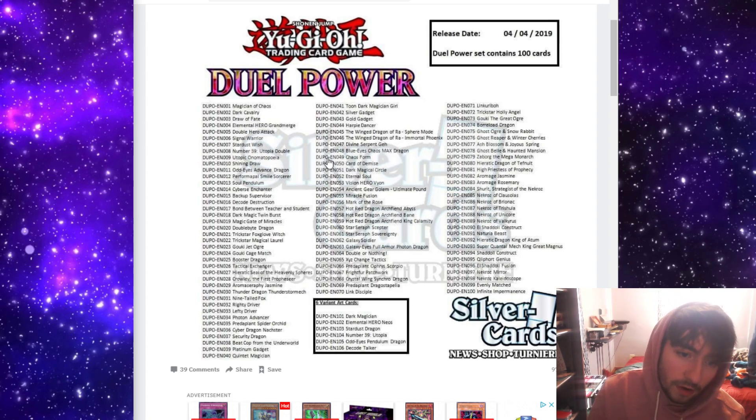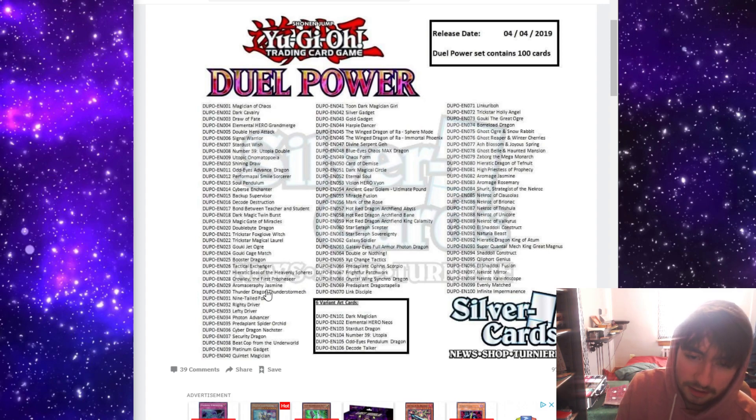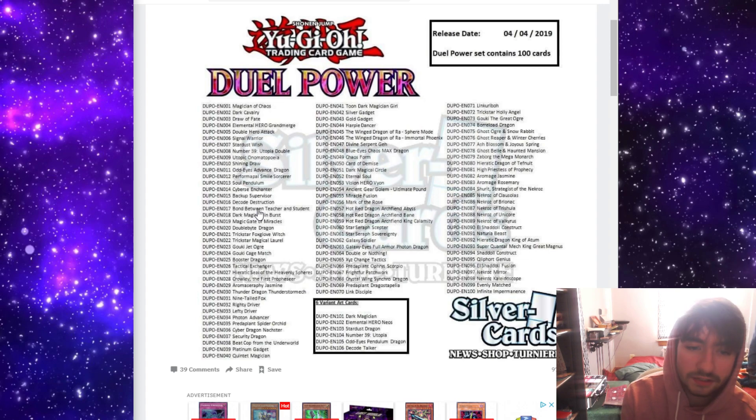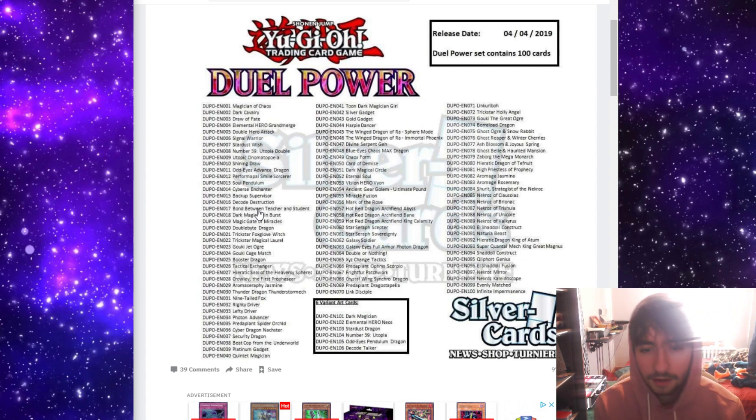Then we actually move to the reprints, and this is where things actually get crazy. A lot of these newer cards are just kind of cards that we knew we were getting at some point. A lot of them are legacy support, so they make sense. We get four Link Brains cards — that's awesome. Three more Link Brains Pack 1, which I think only leaves two from Link Brains Pack 1.